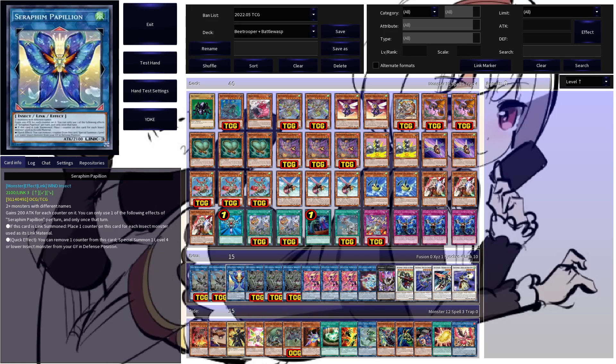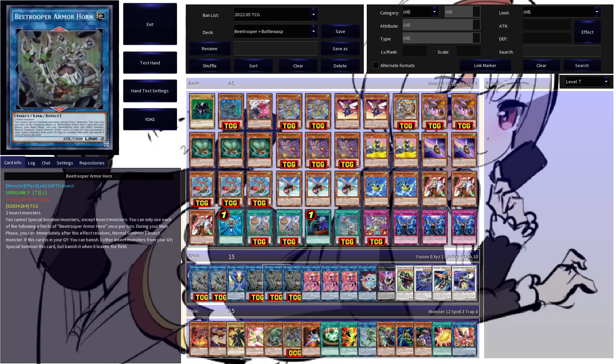Seraphim Papillon is a Link 3 extender. On link summon, it places counters for each insect monster used, and can by quick effect remove a counter to special summon a level 4 or lower insect monster from graveyard — but you can only use one of each effect per turn. So you can summon this, gain the counters, and then only on the following turn summon an insect back from the graveyard. Very real restrictions, honestly, but the card is still great for the deck.